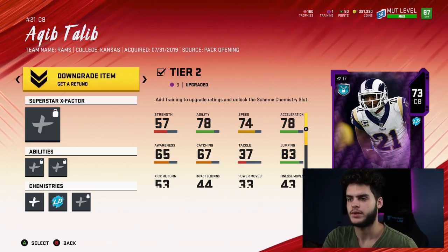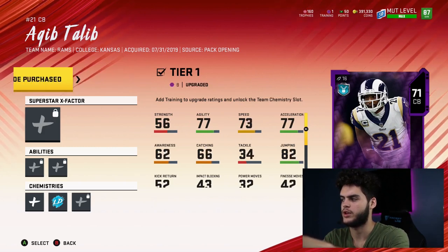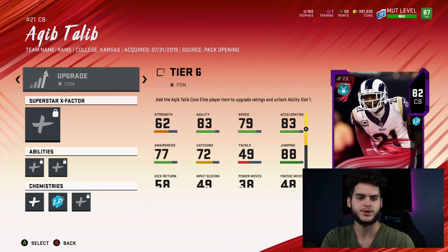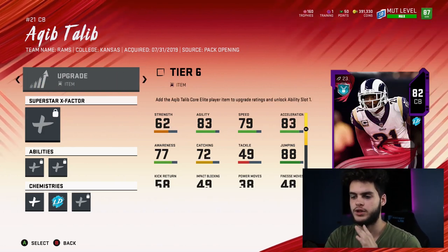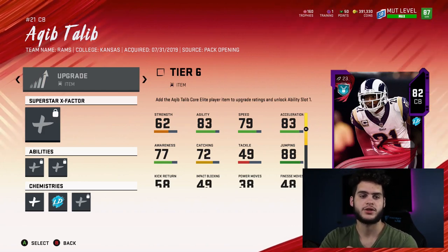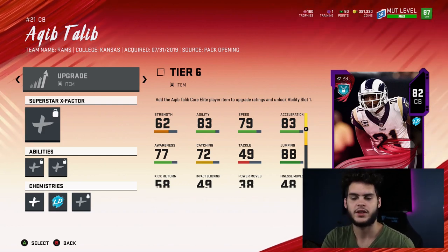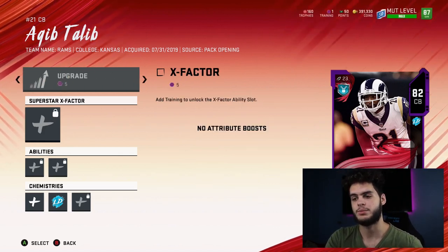Coming back to Keep to Leave - the first two upgrades were chemistry slots, and then the overalls start going up as you unlock the chemistry slots. As you can see, it goes to 79, then 82. As you add training they go up in value. But you also have to put their base cards into their spots. So when you get to 82, you're ready to upgrade him with training, but then you need his base elite card. This is where power passes come in handy - go check out my power pass video. Or you can buy him off the auction block for around 15k.